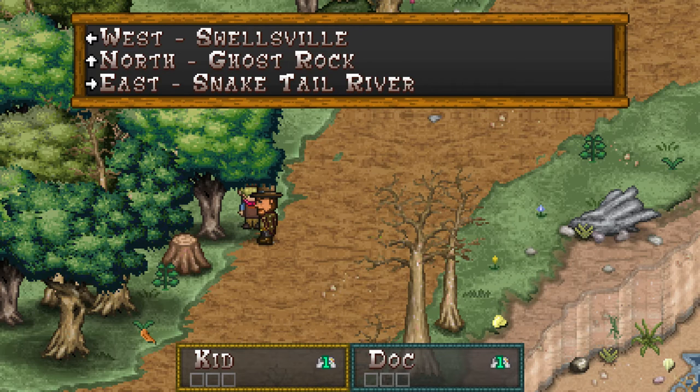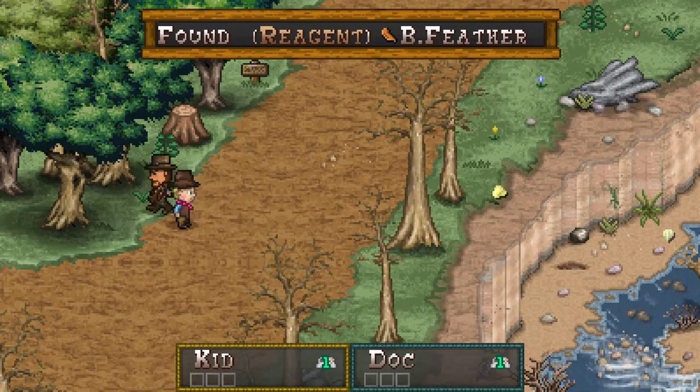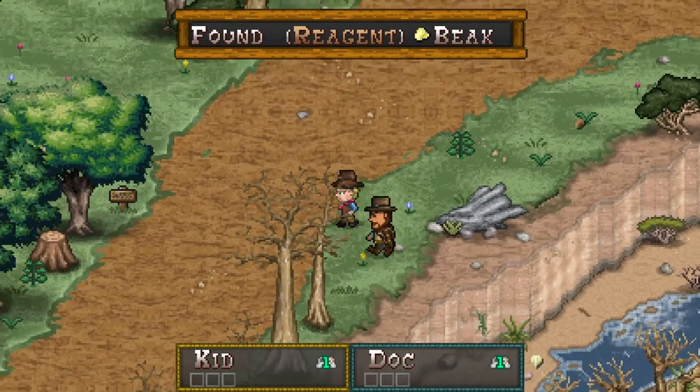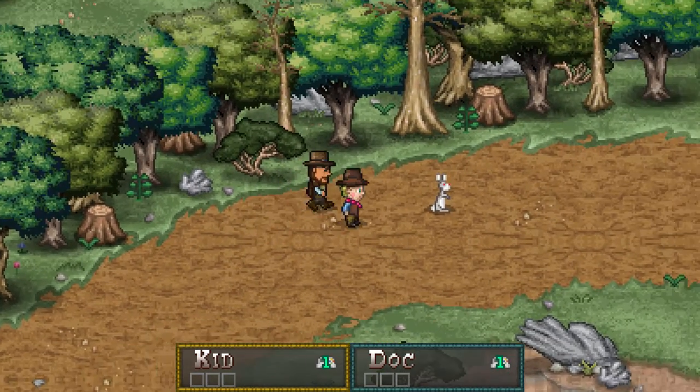Swellsville to the west. Ghost Rock is where we were. We want to go to the Snake Tail River, so I'll head over that way. Just want to pick up these regents off the ground — these are used to make recovery items, basically. One hundred percent recovery items.